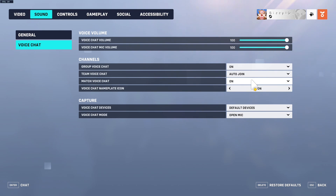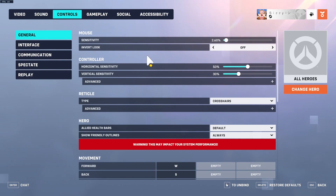For voice chat, nothing here really matters too much — it's all personal preference. But I like having it set to 'on' for group chat, auto-join for team, and on for match chat, so I automatically join team chat whenever it's available but still have group chat on the main menu. It's very convenient. Also max out your voice chat volume and voice chat mic volume — no real downside.